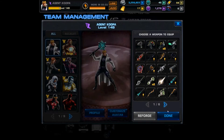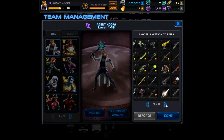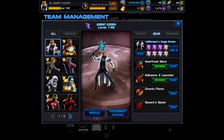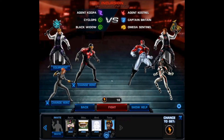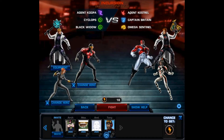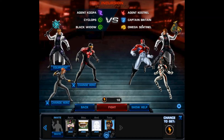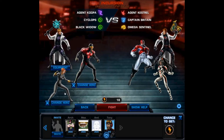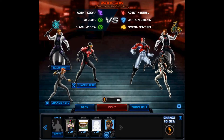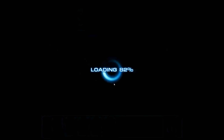I had the savant sphere — there it is. All right, let's do this. Looks like I'm going up against Agent Kestrel with Captain Britain and Omega Sentinel. It looks as though I'm going to have a definite advantage on Kestrel, so let's fight. It looks like I'm going to have some energy to grab from this.